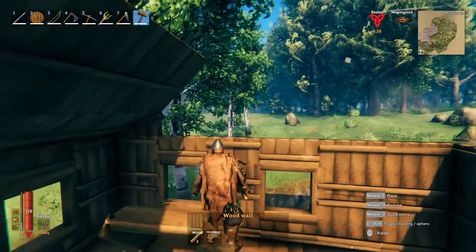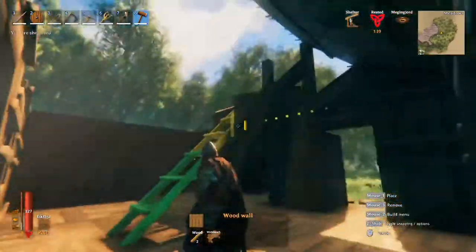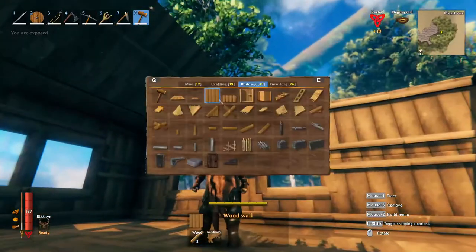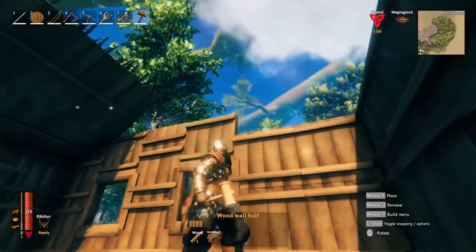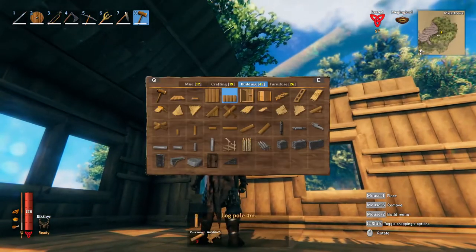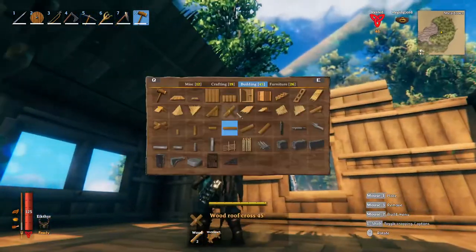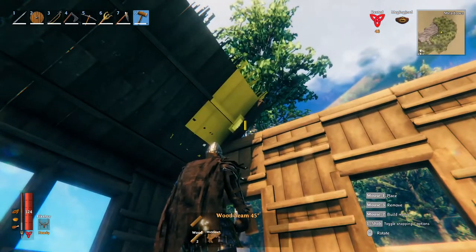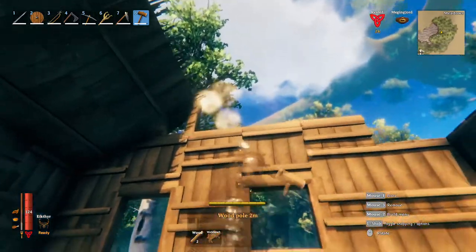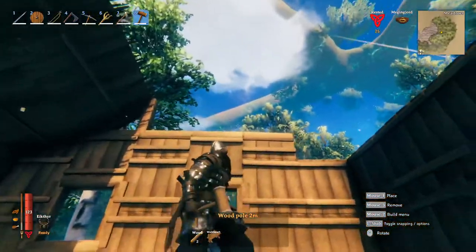For this other wall, switch to your wood walls and remove the pieces above the windows — that was a mistake. Place these wood walls right in there. For the rest up top, switch to your half wood walls and fill that in up to the last one, because we have special plans for that. To fill in the top part, switch to the two-meter wood beams to line the top edge, then switch to your 45-degree beam and get that to snap onto the edge of the 45-degree thatch roof. Take your two-meter wood poles and place those there for support. This is about as tall as you can build with just wood without using core wood.